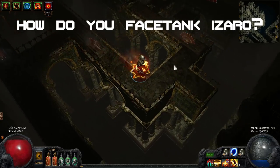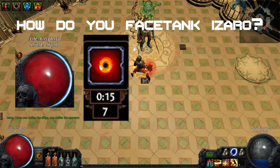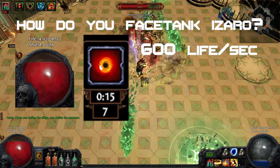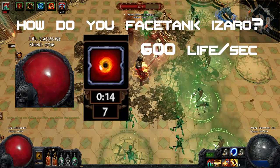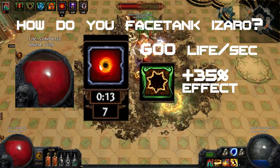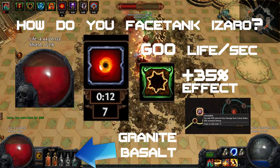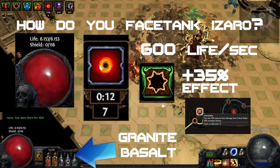How do I facetank Argus and Izaro? 6k life, 7 endurance charges — that is 28% physical damage reduction — 600 life regen per second, permanent fortify with 35% increased fortify effect, defensive flasks such as a granite and a basalt flask, and the Indomitable passive node in case something crits me.